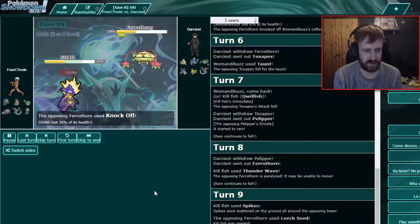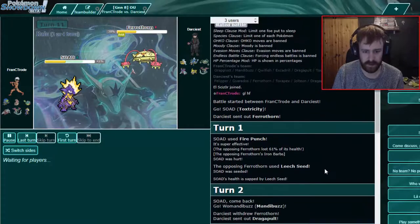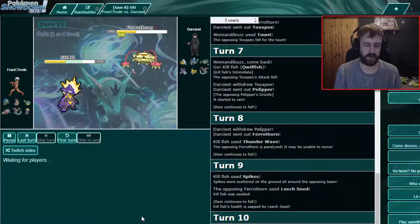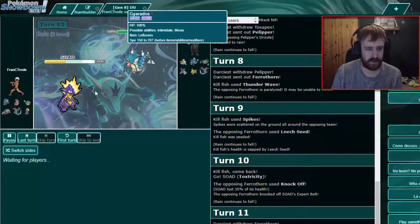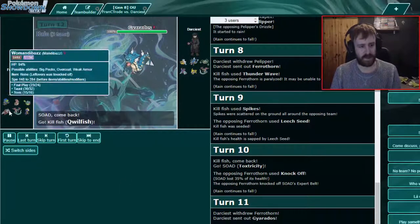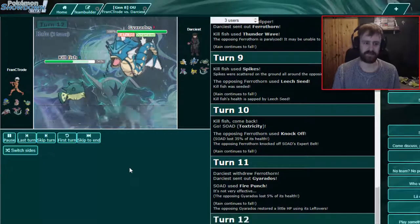Knock Off, OK. Now without Expert Belt, Fire Punch does less — it was 60-something before. I still want to do it. That's fine. We could even switch out into something if we want to keep this — I can do Qwilfish to get Intimidate at least. Let's just try to paralyze him. He Dynamaxes directly — Max Geyser, it's nothing.